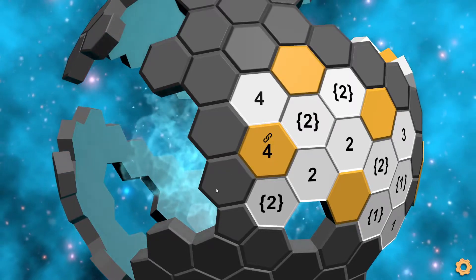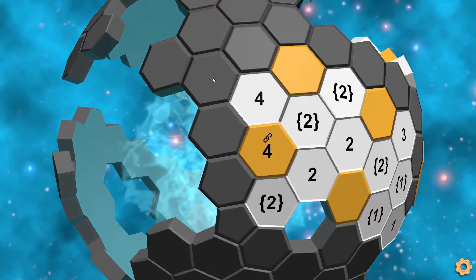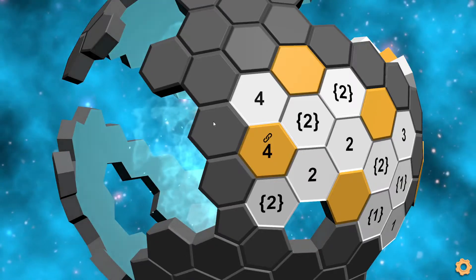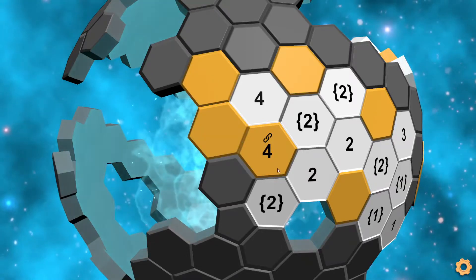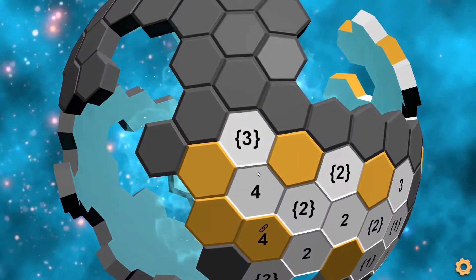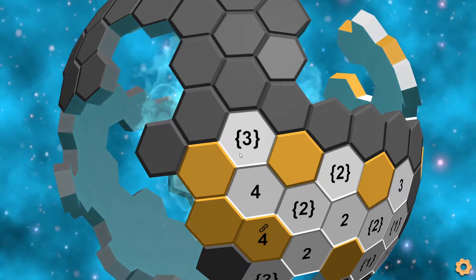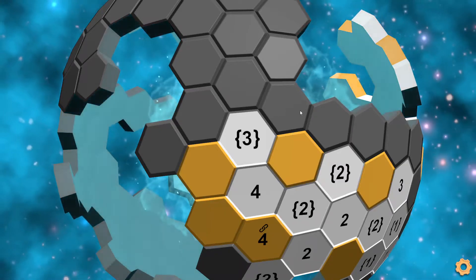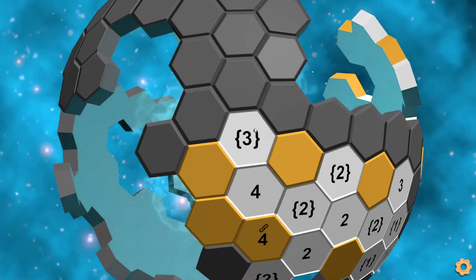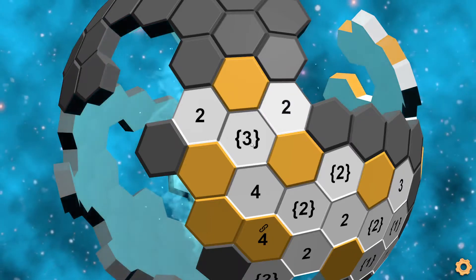If it doesn't use this tile, then it once again still needs to use one, two, three and then one more here. So regardless of whether it uses this tile or not, we still have to use these two tiles for the four. Because of that, we've already completed this four, which is done. Now we get a three group clue, which lets us know that none of these tiles can be connected. The only way to complete this three group is to have this kind of shape with a gap, two gaps in between.